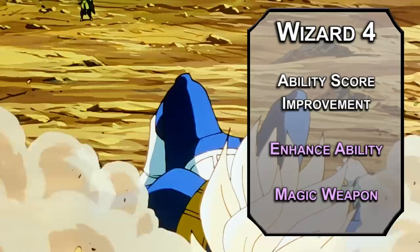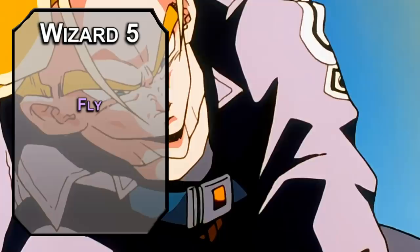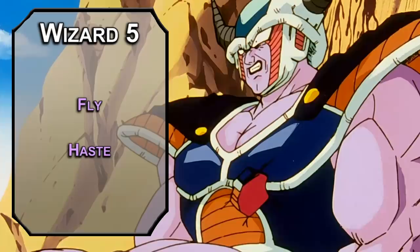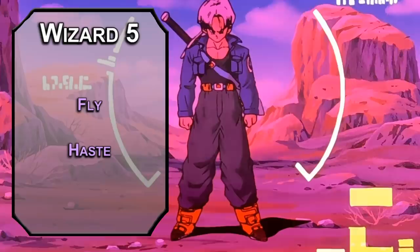5th level wizards can learn 3rd level spells. Fly gives a creature a 60-foot flying speed for a minute — if you run out of your Aasimar stuff, this gets you airborne. But if your Aasimar is still up, take Haste instead — it's a favorite. Haste adds +2 to your AC, doubles your movement speed, gives advantage on Dexterity saving throws, and an extra action to dash, disengage, hide, use an object, or make one attack. It lasts a minute on concentration, and when it ends, you take a round off of actions and reactions — probably just standing in place and screaming until your power levels come back.